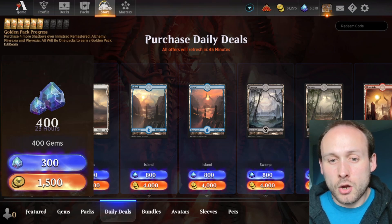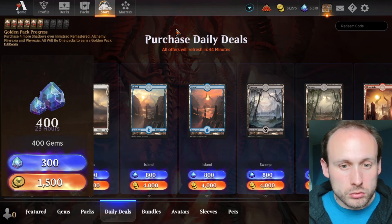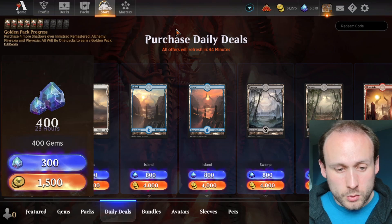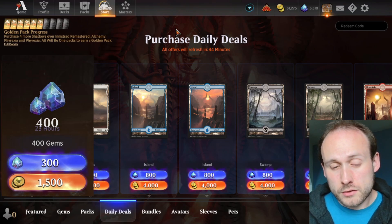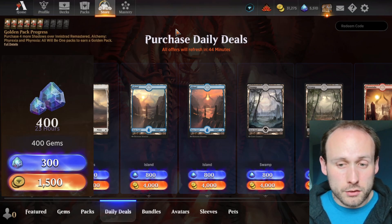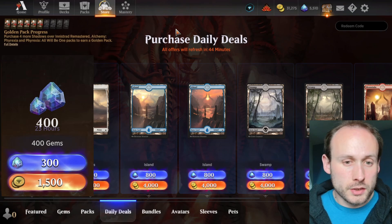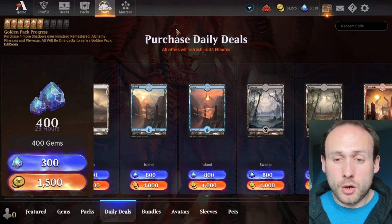We also have a gems offer: 400 gems for either 300 gems or 1500 gold. If you have 300 gems you can swap them for 400 gems, getting 100 gems for nothing. If you spend 1500 gold, this is the best way to convert gold to gems — better than draft events — because there's no risk. It's predictable: you spend 1500 gold and get 400 gems back.